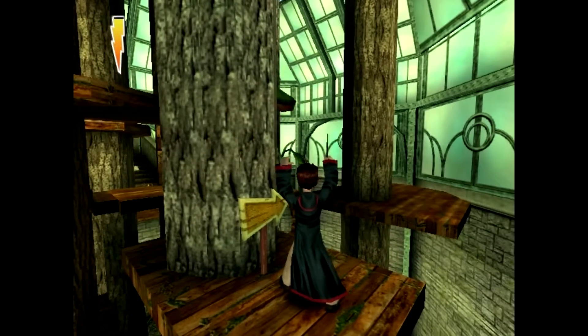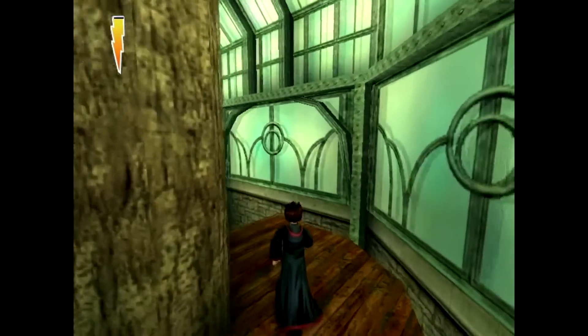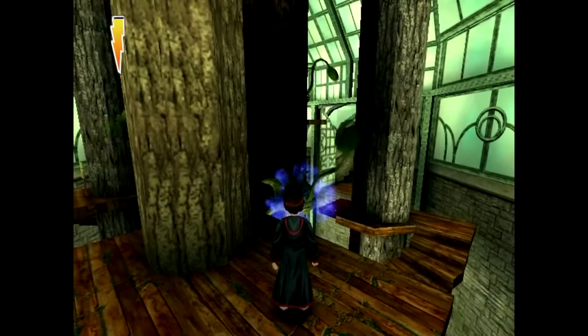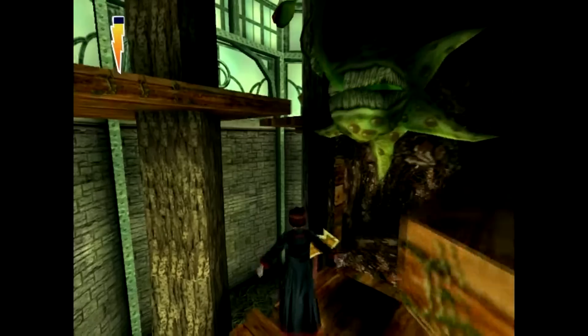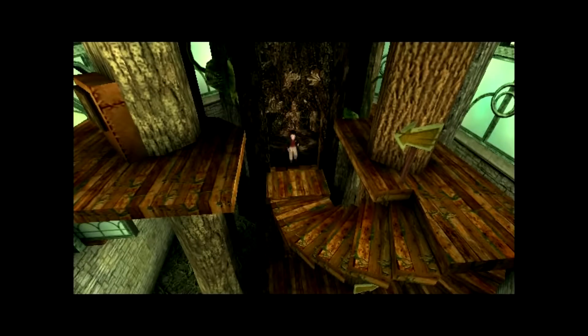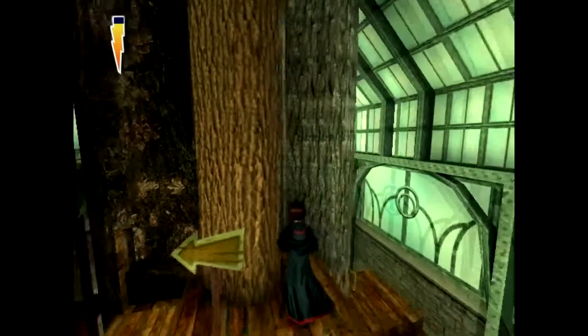We'll jump past this guy here — can't hit him, so we'll just jump past him. You can hit this guy though. These guys are bigger so they're just temporarily stunned. It's a tree elevator! What will they think of next?